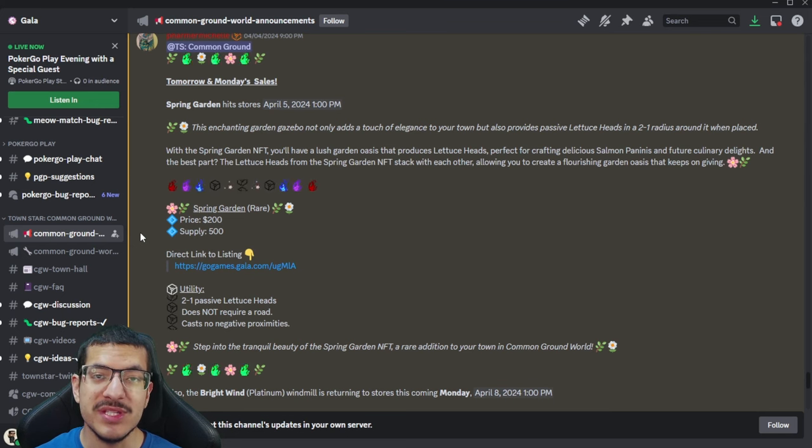Before moving on to the build showcase, I want to talk about the NFT being released for this competition, as well as another NFT sale. The NFT coming out with this competition is called the Spring Garden — it's a rare NFT whose utility is that whenever you place it in your town it provides up to two passive lettuce heads. It doesn't require a road and doesn't cast any negative proximity effects. It's already on sale in the Gala Games store with 500 in supply at $200 each.